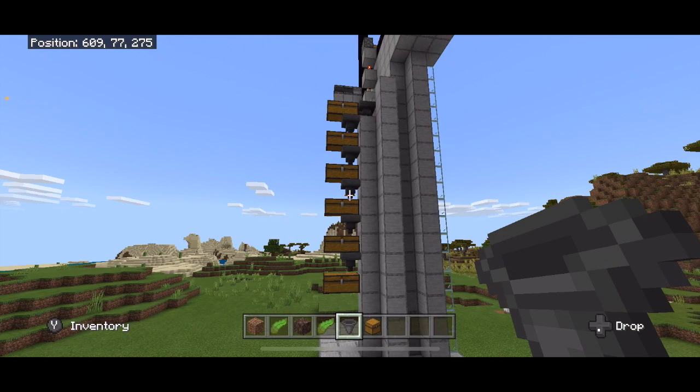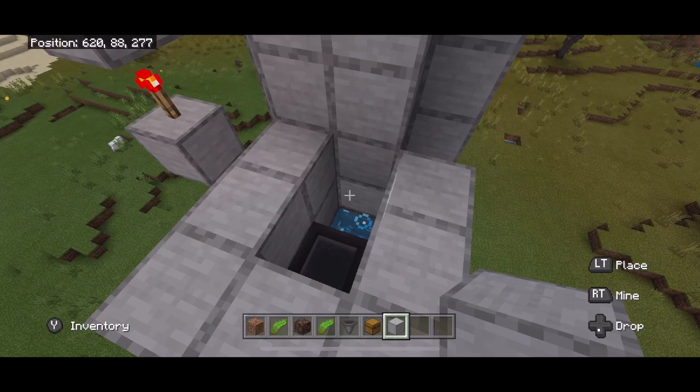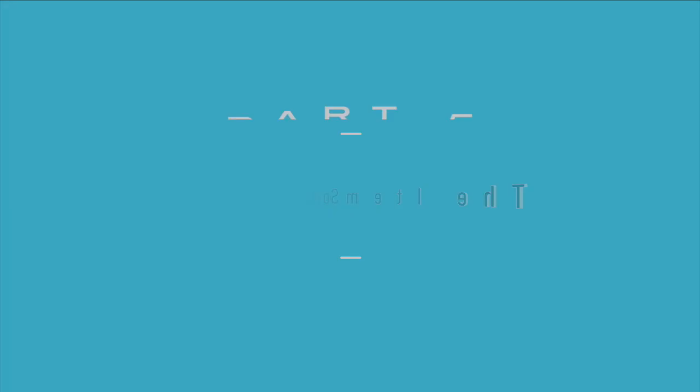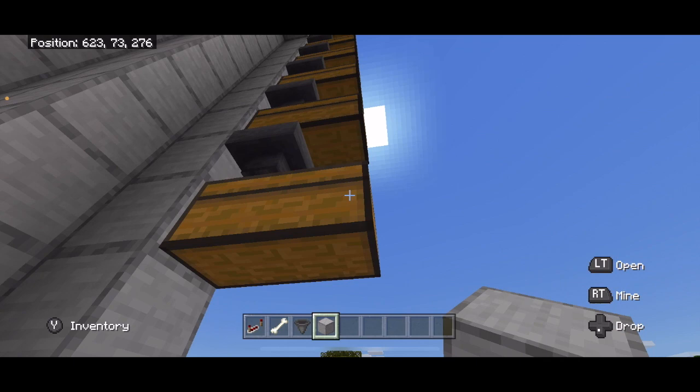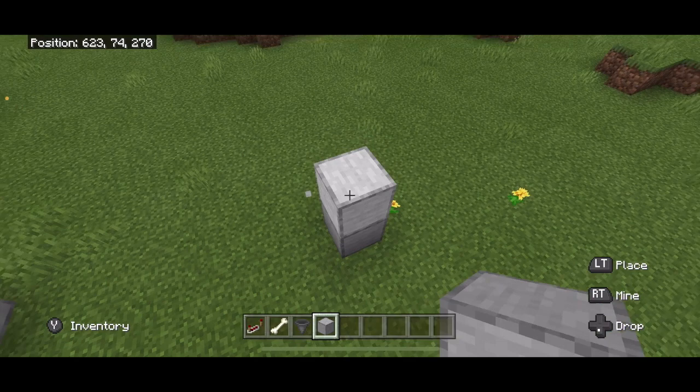Come back up to the top, place solid blocks here, here, here, here, and all the way like this making a mini trough. Place a water bucket here and here. Make sure the water is flowing this way and then close it off. Now it is time for the sorting system. Take this end of this chest, follow it all the way down, and come over one, two, three, four, five, six, seven blocks. Build this up until it would be right underneath this chest.